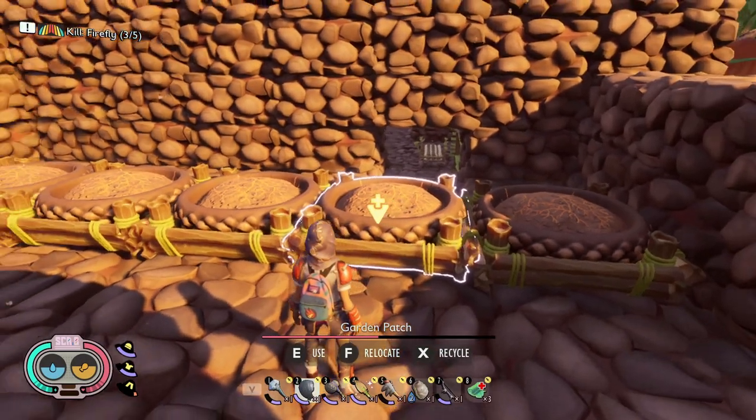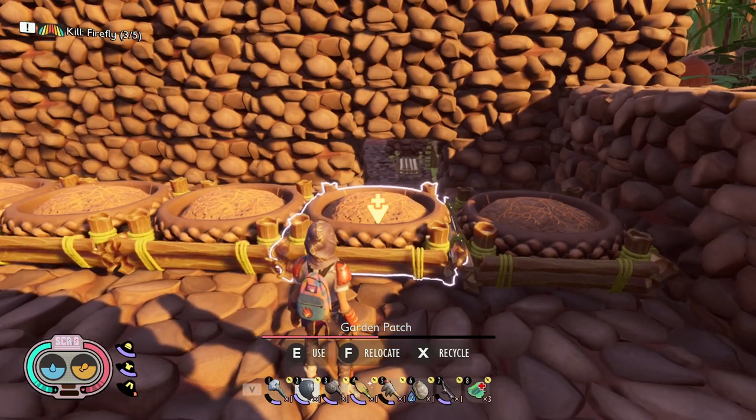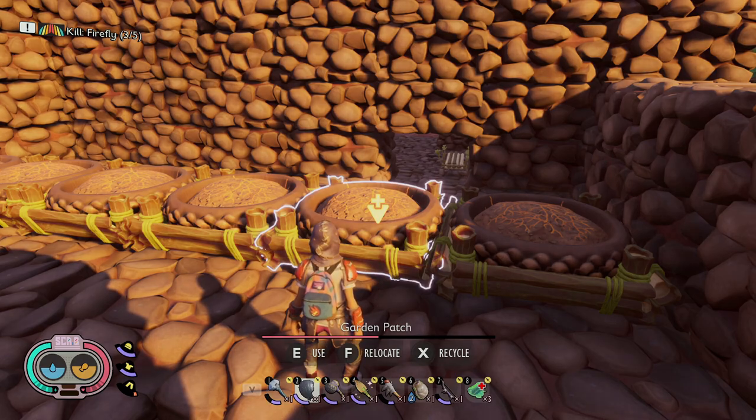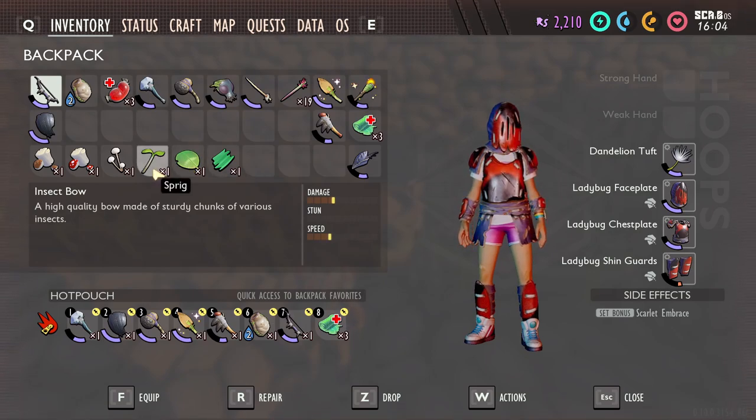Hey everyone, hope you're doing well. Magic Flying Potato here, and I'm going to talk about the garden patches that have been released with the Shroom and Doom update. Currently there are four items that you can grow, but a total of six. We're able to grow plant fibers, clover leaves, sprigs, and mushrooms.